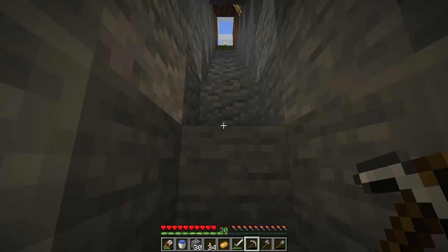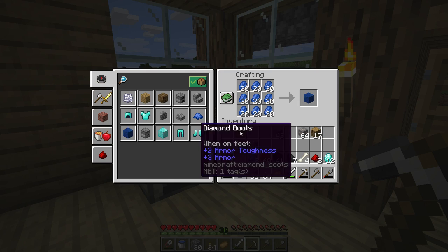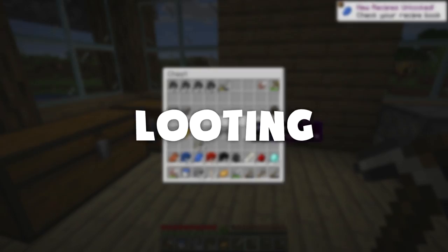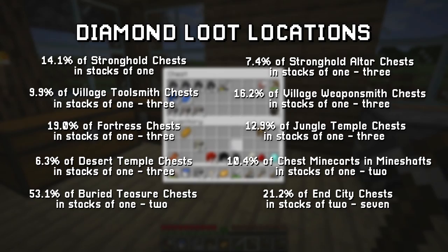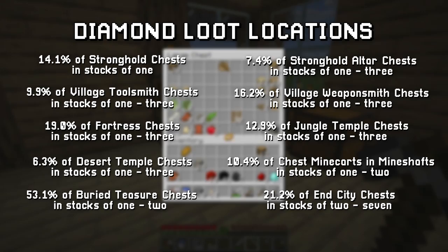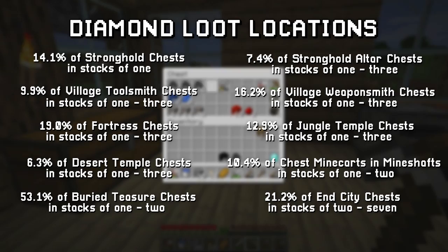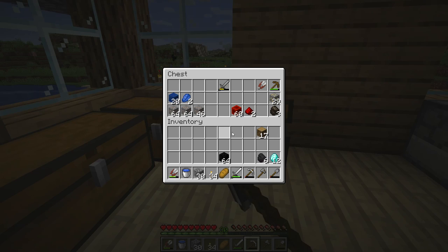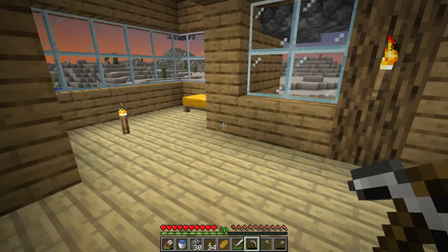Method number three: the third way to get diamonds is by looting. If you're lucky you could find diamonds without ever mining a single block. On screen is a chart I made - all numbers and percentages were obtained from the Minecraft wiki. The percentages represent the chance that diamonds have to generate within a chest within any of these structures. There are a lot of structures in Minecraft, and these are all the ones in which you can find diamonds. Some percentages will be a little different on Bedrock Edition but are generally pretty similar.